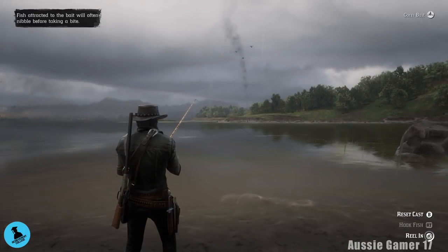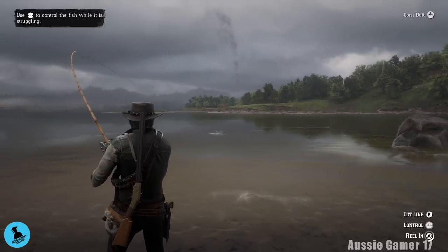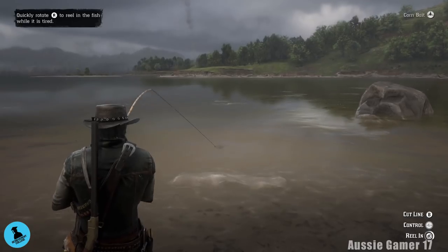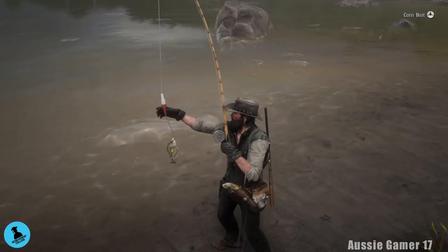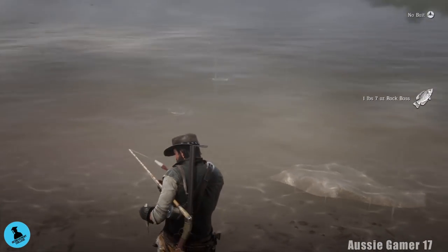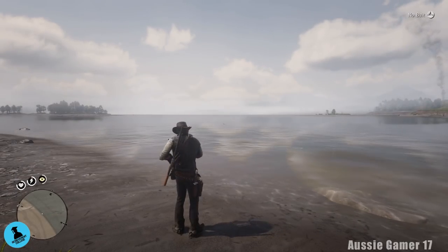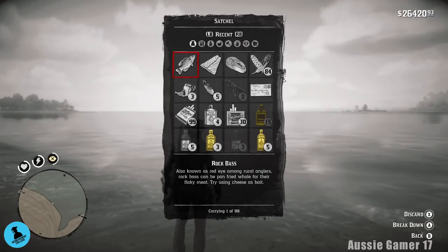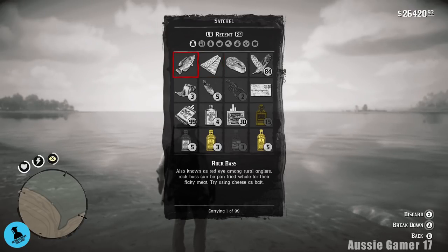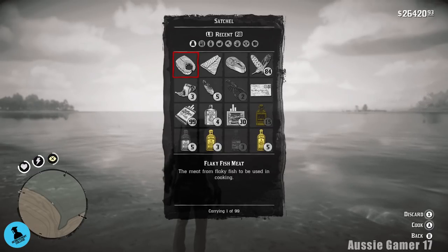We don't want a bluegill - we want a pickerel or perch or something like that. Let's see what we got. I checked off-camera: bluegill gives us gritty fish, which we don't need. This looks like a bluegill again - but it's actually a rock bass. Let's break it down in the satchel. We've got succulent fish already, the bluegill off-camera gives gritty fish meat, and the rock bass gives us flaky fish meat. We've got the two that we need.